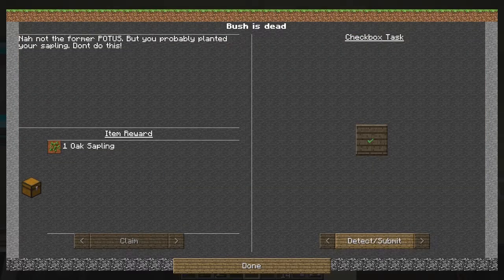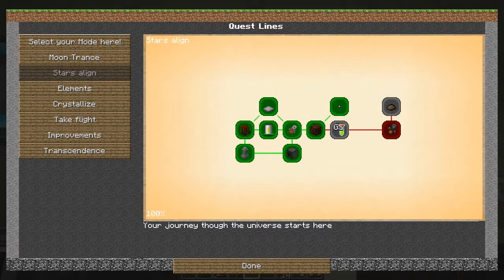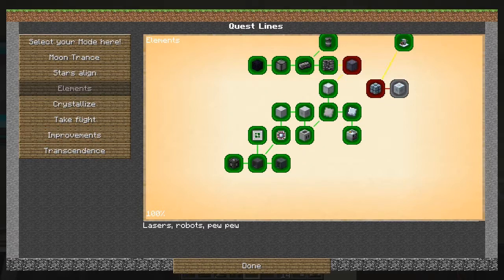All I've got to do is click it and I claim a sapling — done. I think this quest resets itself. We've got Stars Align — nothing new in that one — and Elements.